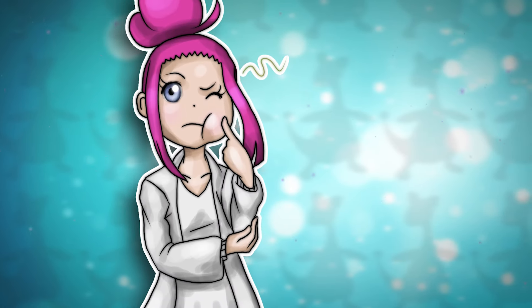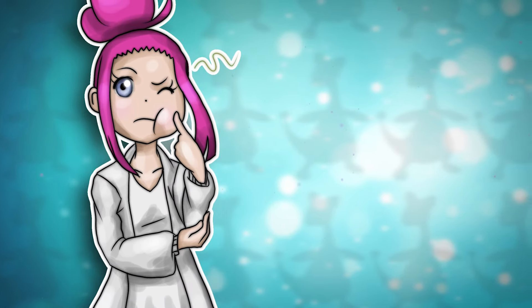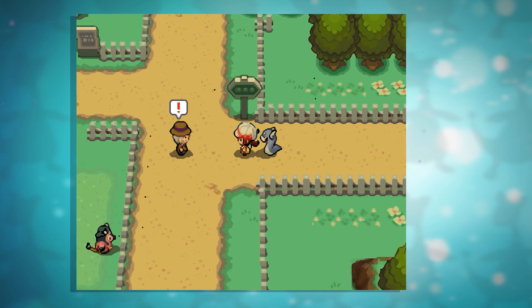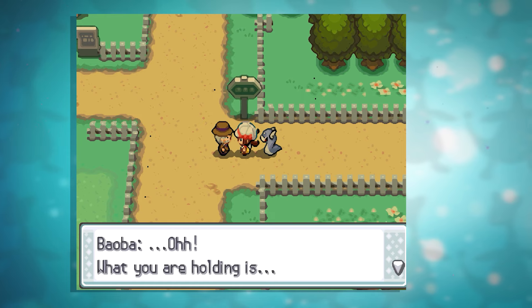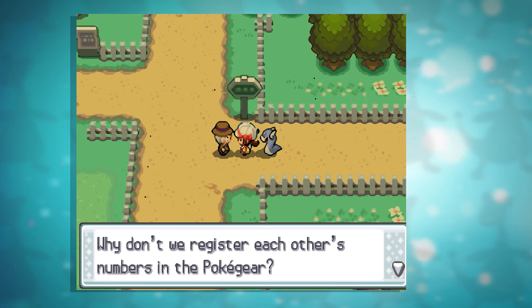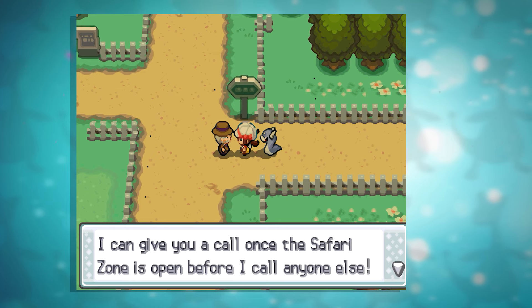Unlike other games with the Safari Zone, the HeartGold SoulSilver one is the most different one. As part of the story, you run into the Warden of the Safari Zone. He runs into you on your way to Olivine. He gives you his number to call you once the Safari Zone is open, which is after you have saved the sick Ampharos.